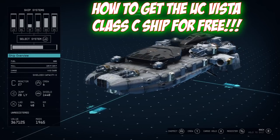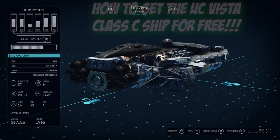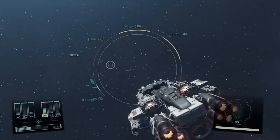If you want to get one of the best ships in Starfield, this is the video for you. How's it going everybody? MrAfterGames here. In this video I'm gonna show you how to get this UC Vista Class C ship for free in Starfield. So let's get started.